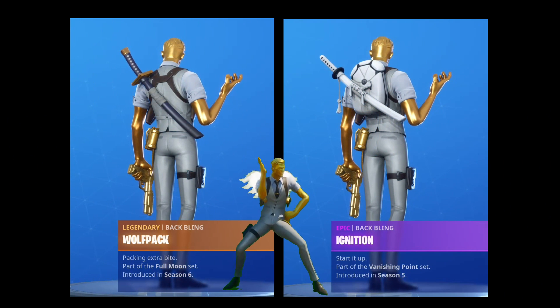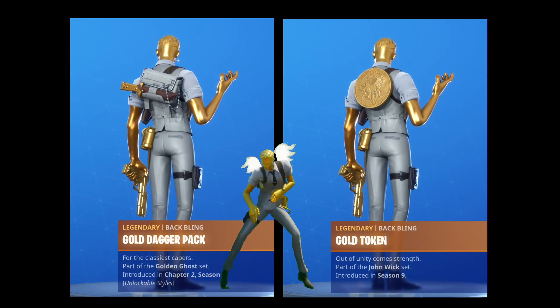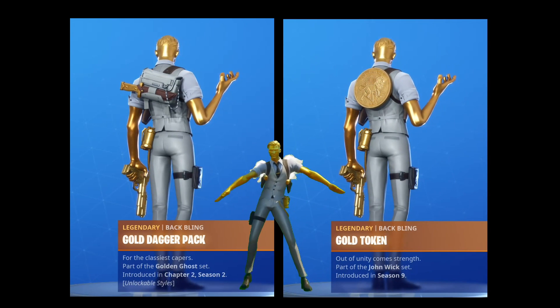Some other great options for the back bling include the wolf pack, ignition, the ghost style of the gold dagger pack, and the gold token.